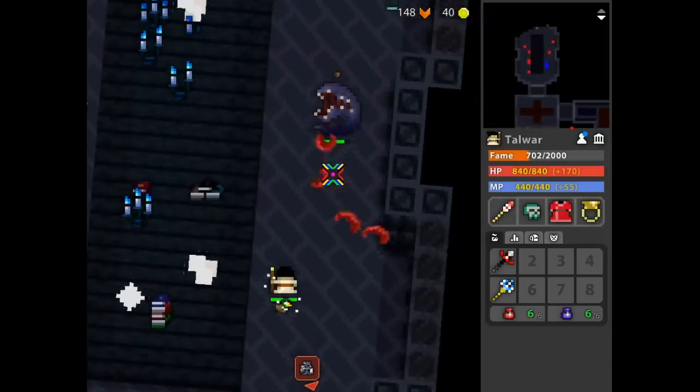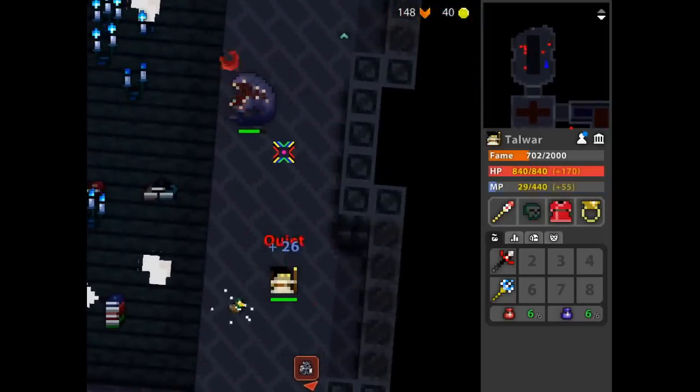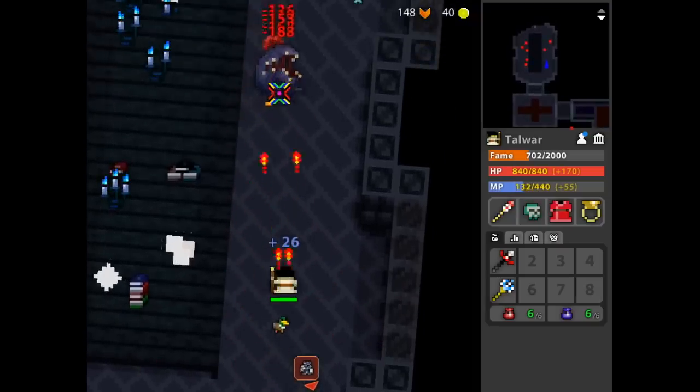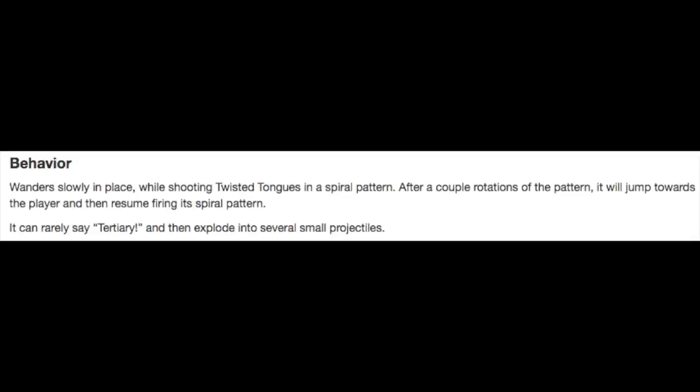Next up are the Lips of the Lost — and is that supposed to be a literal pair of lips that has been removed from a face, and is now lost, roaming the library? Where do I sign? The damage is decent for sure, but the predictable spiral attack leaves itself wide open once it's on the other side. After a couple rotations, it'll charge the nearest player, but I always killed it before it even got to that point. Apparently, on rare circumstances, it will shout the word 'tertiary' and then explode. I don't even know where to begin with that one.